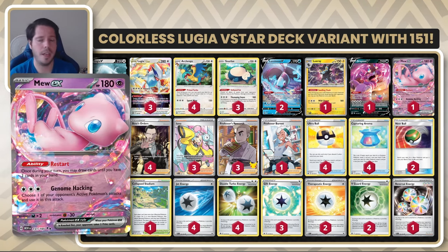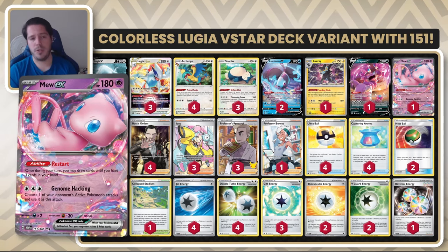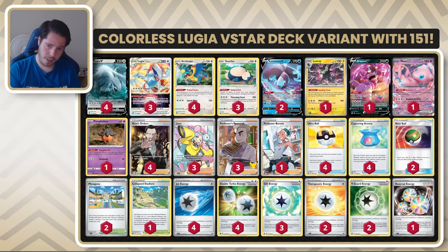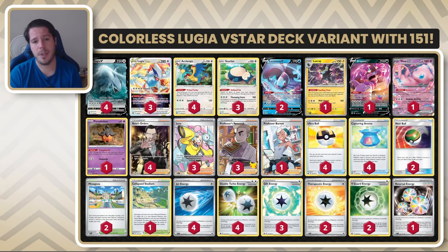Always be aware though that if you attach a Double Turbo to the Mew, you will be reducing your damage, so factor that in. Outside of that, we have the exact same engine as other Lugia decks, except this time around we have four Boss's Orders as opposed to three. Those four Boss's Orders let you catch the crucial Pokemon for your opponent in a more decisive manner. You're more likely to have Boss's Orders when you need it, when you play the maximum count, along with Luminian to search for it and all the cards to search for Luminian as well.